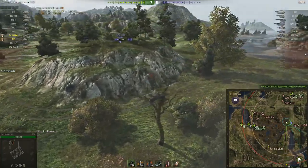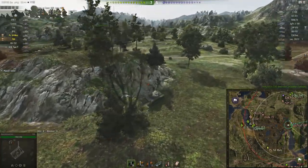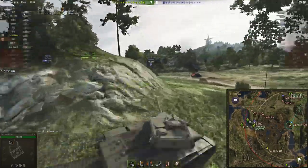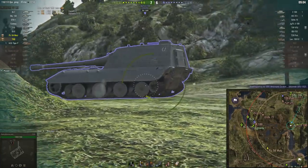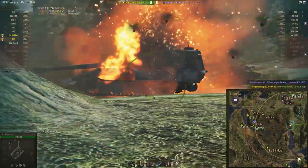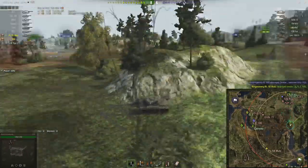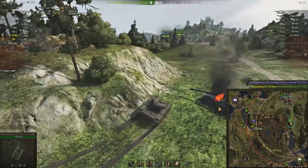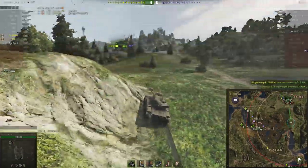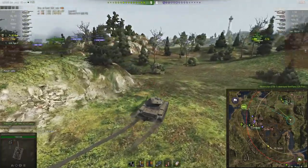I'm just dancing around the rock — I really did not want to get in front of that Jageru gun, it's a very nasty gun. I was thinking surely I can pound the sides and rear, but no. However, Klingensberg gets the kill, which is quite nice — a tier 10 kill is worth a little bit in his tier 8 premium.